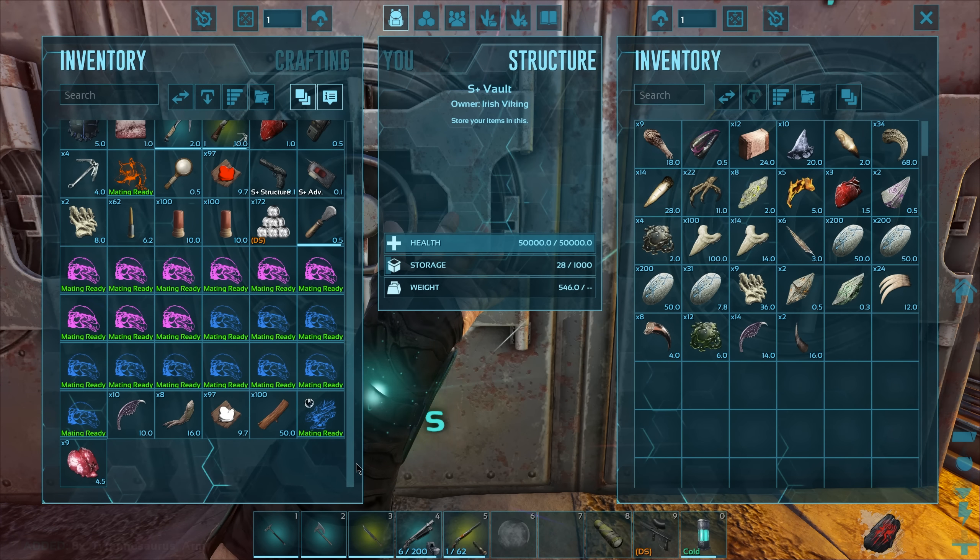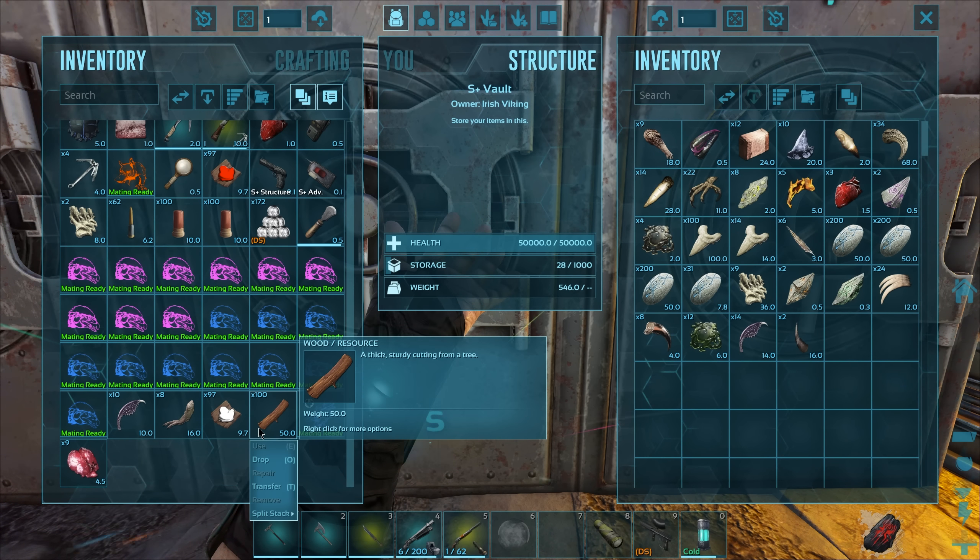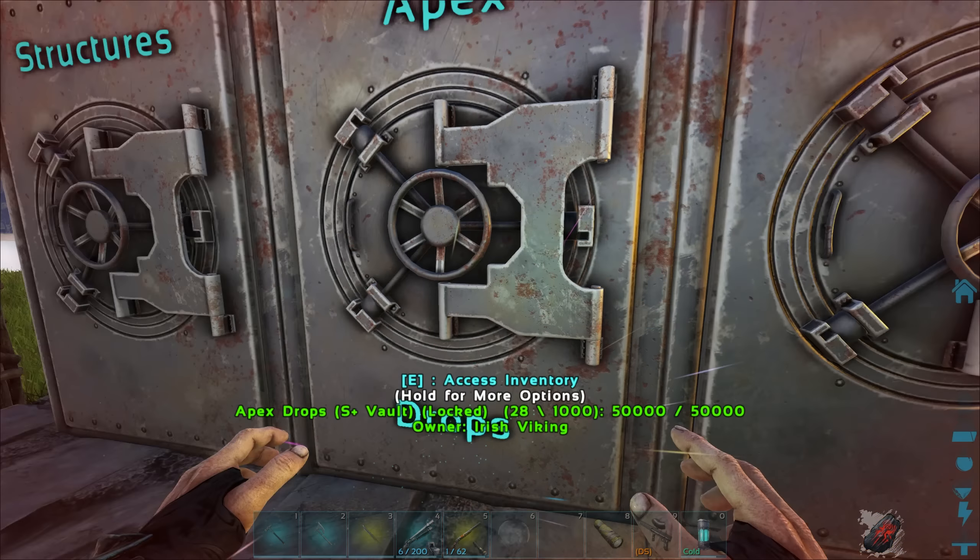We have a couple things to go and grab - a little shopping list before we do anything. I need to get all these saddles painted up and the Therizinos leveled as well. Then after that we'll go hunting for all these drops, and eventually we can fight that dragon.